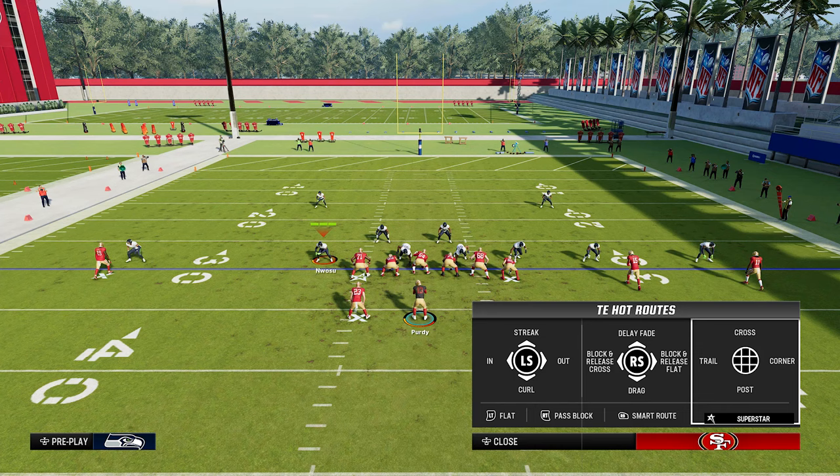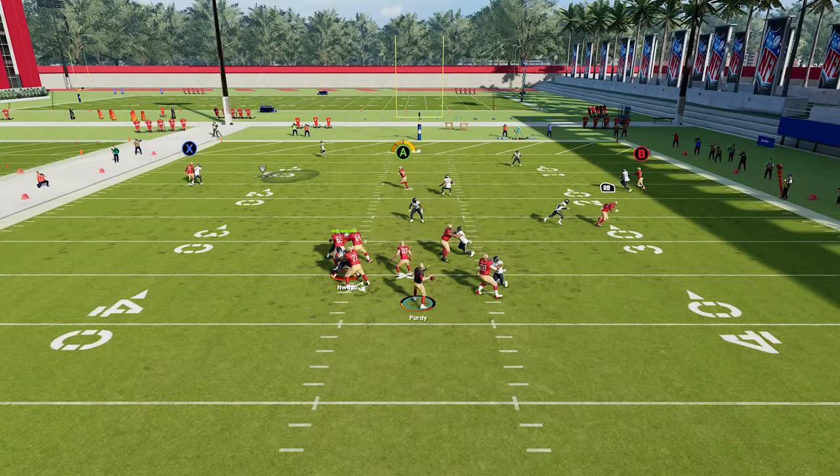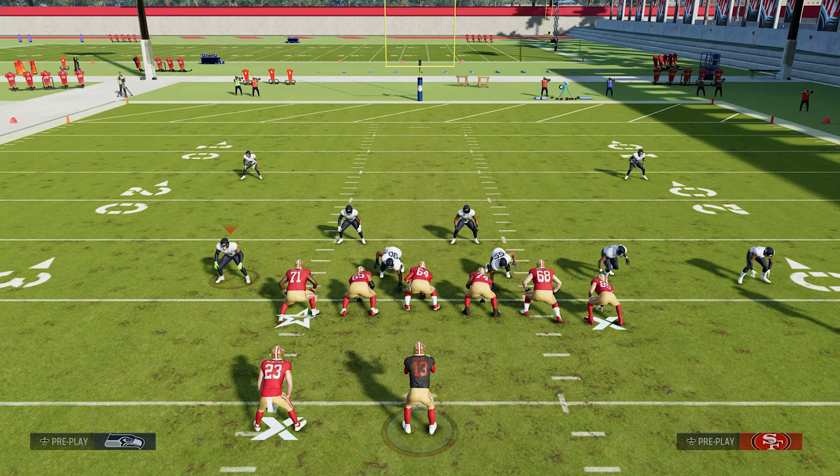Another hot route that guys like Kelce and Kittle get is the post hot route, which is down on the D-pad. This is similar to the corner but going the opposite way — it has a sharp, shallow cut and will destroy any man defender. That's why using those teams helps you beat man coverage so much better, because you have so many man-beating routes at your disposal on every play.